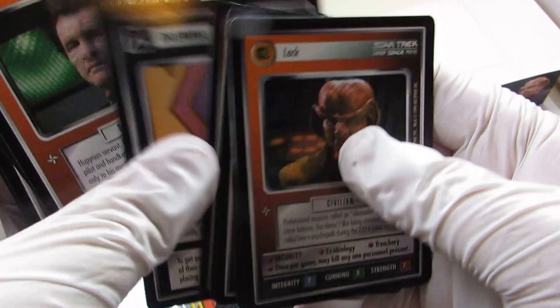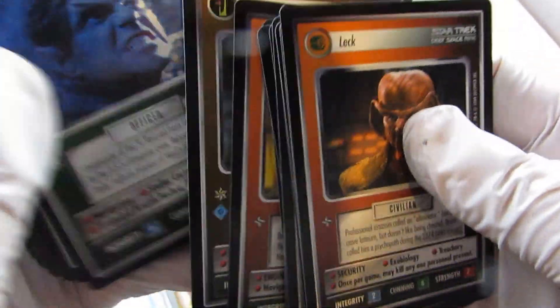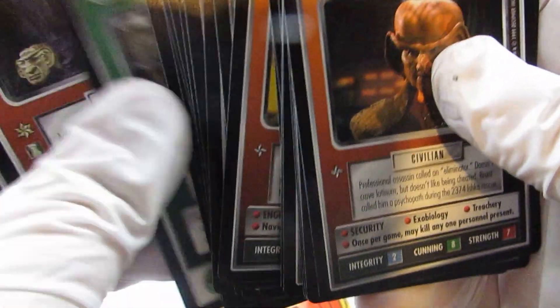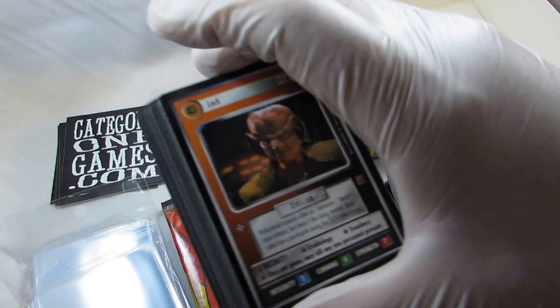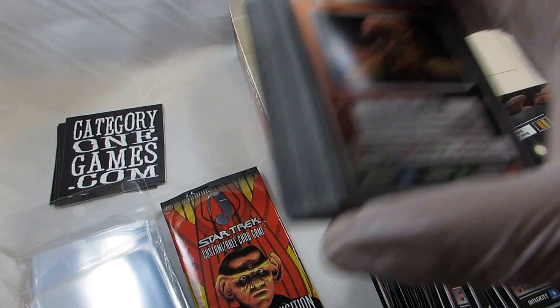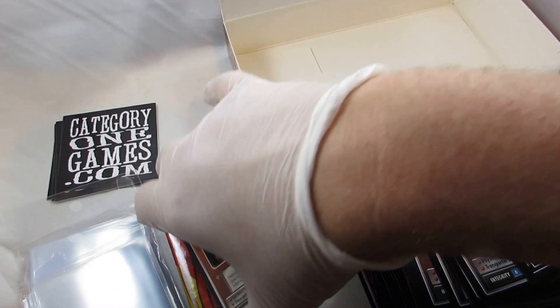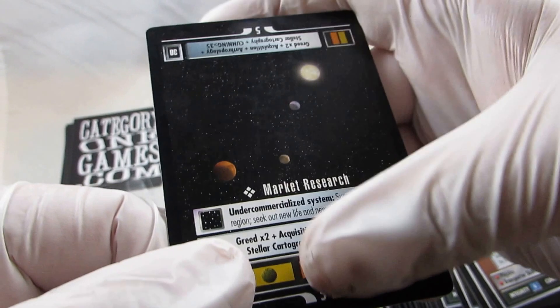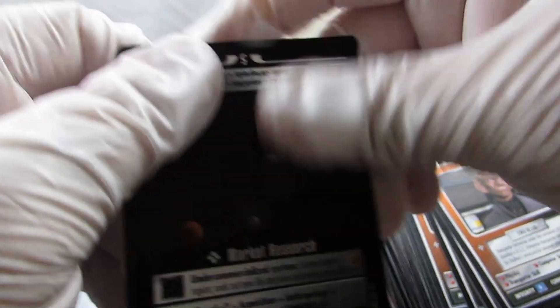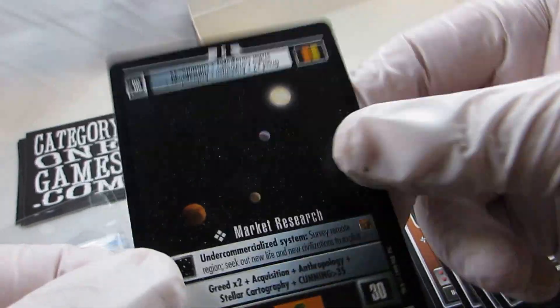So, here we go — we've got all these cards. The Quark is the best card so far, and Rom is also up there. Now, did we make our money back? If you take 30 rares and times it by a dollar, you've made $30 versus the $10 or so I sell the box for. So if you're going to sell on eBay, it's probably worth it. If you're selling on my website, I'd probably make just a little bit if you include the commons and uncommons — those will be listed as mint, near mint too.